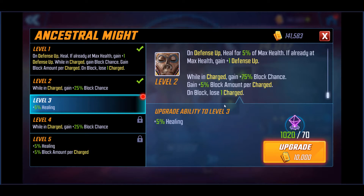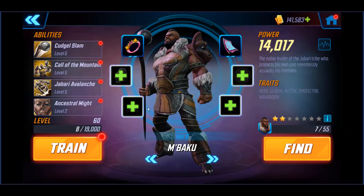At level three you add plus 5% healing. At level four, while in charge, you gain 25% additional block chance, bringing it up to 100% chance to block. At level five you add another 5% healing — so we're at 15% total healing — and that high health pool we saw is really going to come into play. Plus 5% block amount per charge goes up to 10% at max level. With a maximum of five charges, you're looking at 50% block amount — pretty cool. His abilities sound solid for a protector.